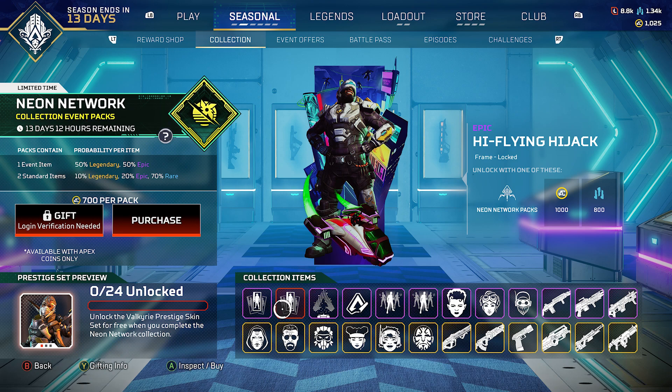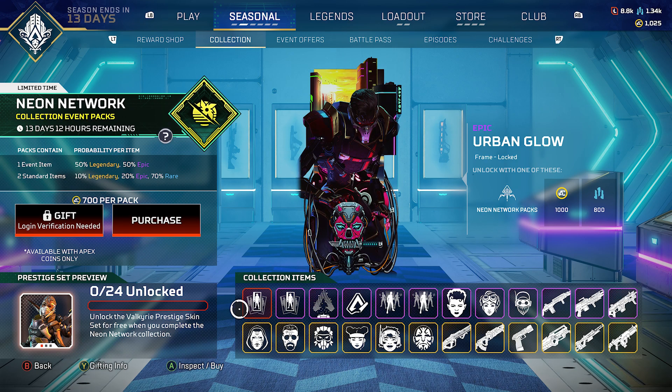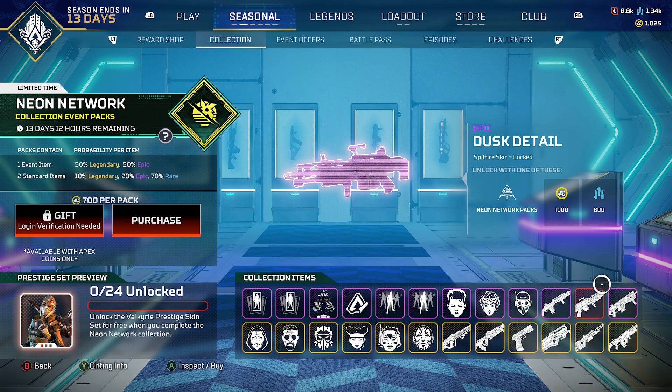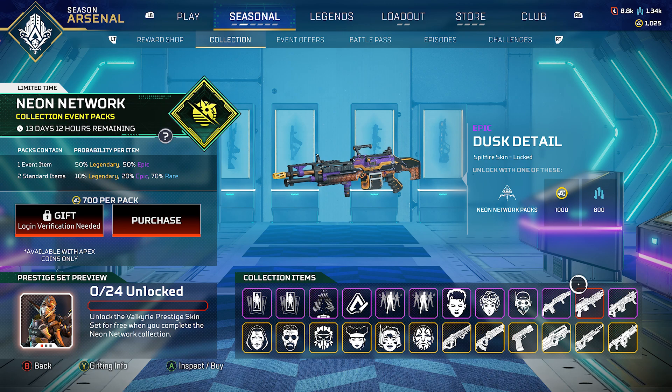We've got the epic Cyber Ness sticker, a new hollow Specter of Death — just a specter, not a specific character — the High Flying Hijack frame, and lastly the Urban Glow frame. These frames can be used by anybody, any legend. That rounds up all the epic stuff. You can pay $10 for each item, or 800 of the in-game currency.